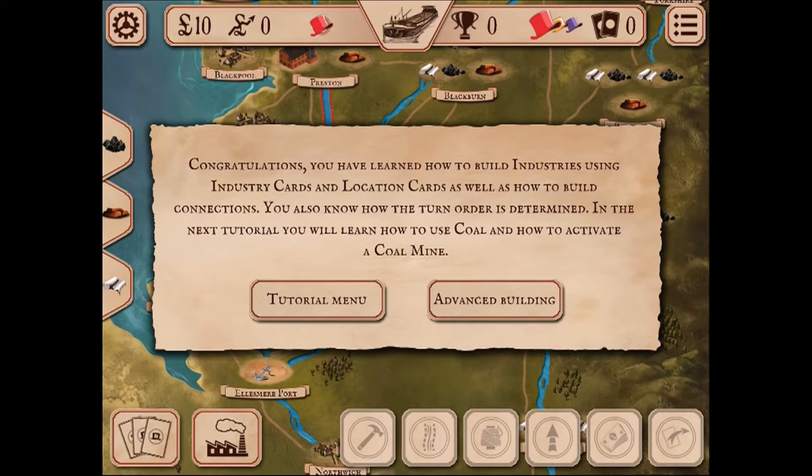Now it's time to build a coal mine. You have a connection to Wigan and can use an industry card to build there. Select the build icon, select Wigan as the location, select build coal mine, discard the coal mine card, and click the checkmark. You've now learned how to build industries using industry and location cards, how to build connections, and how turn order is determined.